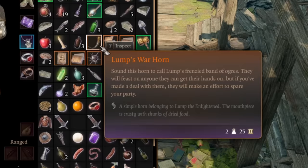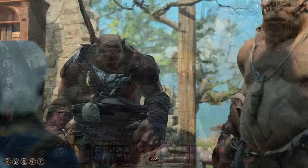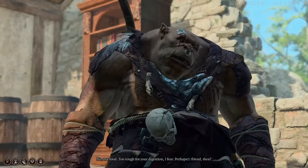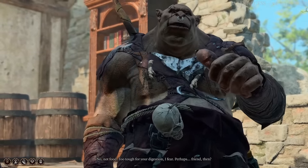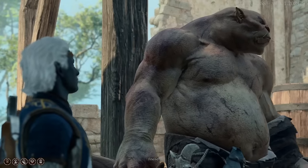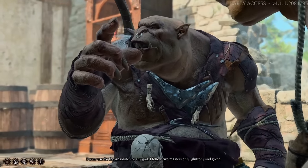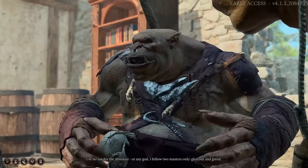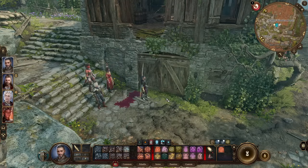Next, let's talk about Lump's Warhorn, an item you can use to summon Lump's frenzied band of ogres — a very powerful group you can summon at will when you're in a dire situation and need to win a combat scenario. To get the ogres, come to the blighted village — in this building will be three ogres that, if you are confident with your persuasion skills, you can convince to join you. Potentially you'll agree they can eat the bodies, or you'll pay them, but whatever way you get them to join, you'll then have the warhorn to summon whenever you're in a tough fight.